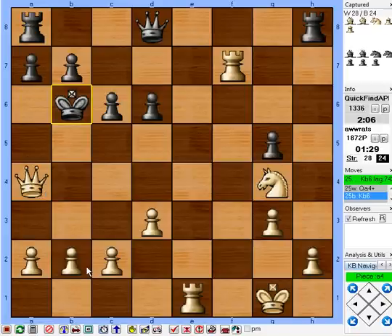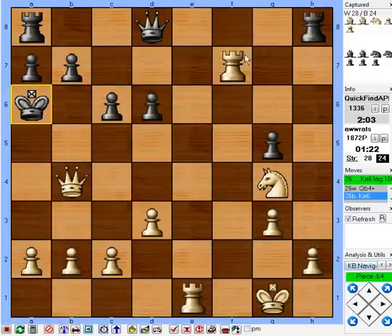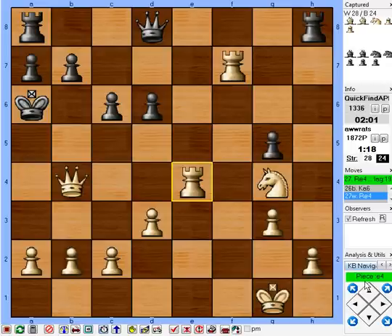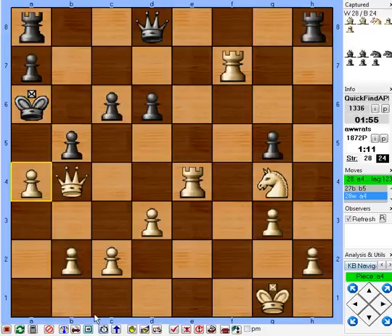Ideally I'd like to get the queen to a5, but he might have time to defend a few things, so I'll just check on b4. Now I'll play rook e4 and let him find a plan. He probably has to play b5 here. That's fine — just start opening him up here, open up the position, a4. I've got to watch my time, I'm running out of time.